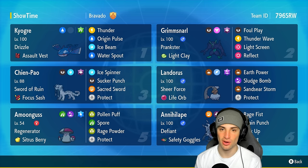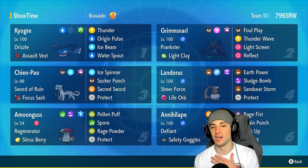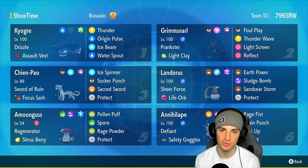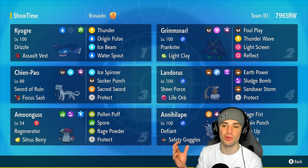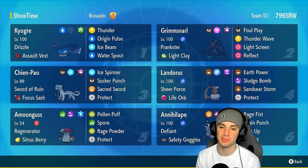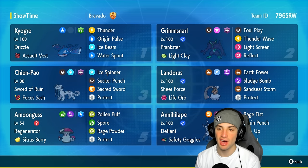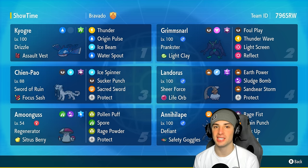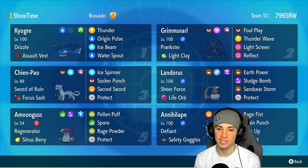Our support Pokemon for today's team is Grimmsnarl, and if you guys know me, you know I love screens Grimmsnarl. This one's got Light Clay with Light Screen, Reflect, Thunder Wave, and Foul Play. That is just a beautiful moveset — it's a perfect moveset for Grimmsnarl. You could change Foul Play to Spirit Break, but either works well.